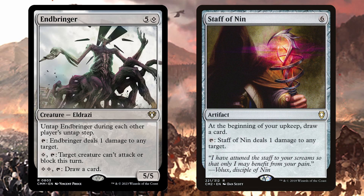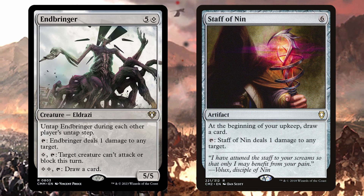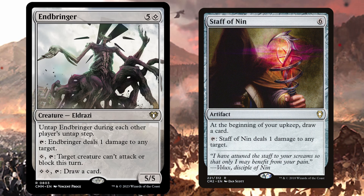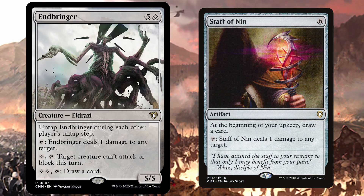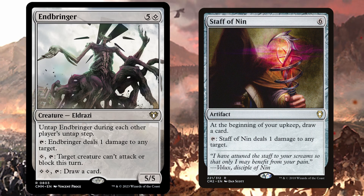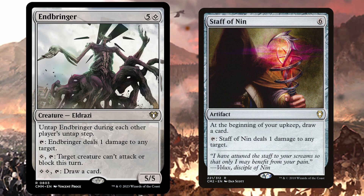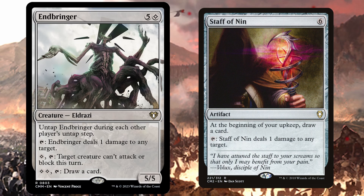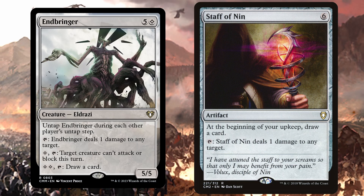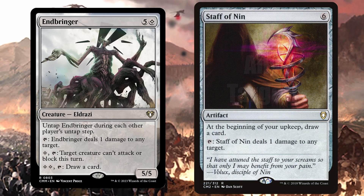These last two are more top-end, to keep your resources coming in: Endbringer and Staff of Nin. Endbringer untaps on every player's untap step, with a free tap ability to do a point of damage to any target, a 1-mana tap ability to stop a target creature from attacking or blocking this turn, and a 2-mana tap ability to draw a card. You've got crimes, you've got drawn cards, you've got it 4 times in a rotation. Staff of Nin draws you an extra card on your upkeep and can be tapped to deal 1 damage to a target creature or player. You always need card draw — might as well package it with a crime.